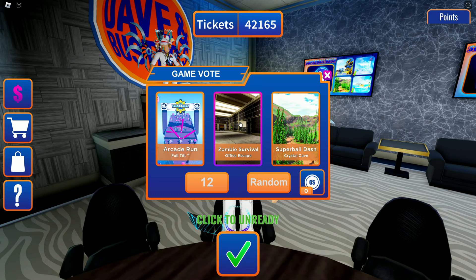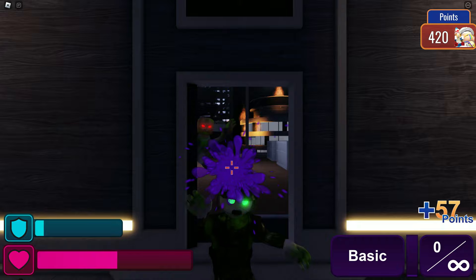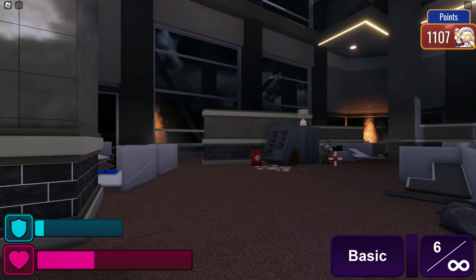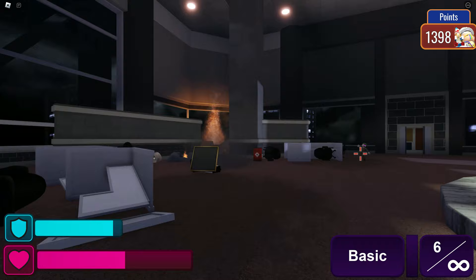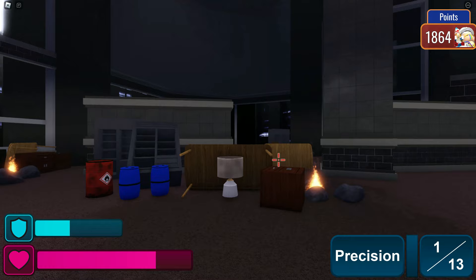The Office Escape level actually took longer than any of the other ones. A big recommendation for this one: you'll see little red barrels with flames on them. Those are very helpful — if you hit them at the right time, they'll explode and destroy a bunch of zombies for you. They have a pretty decent radius and will explode almost every zombie coming at you on both sides. Make good use of those.